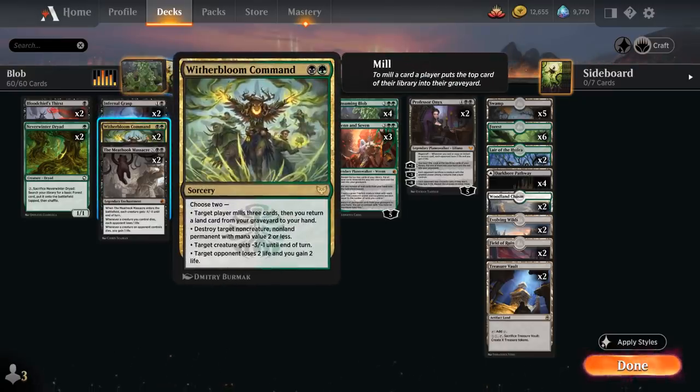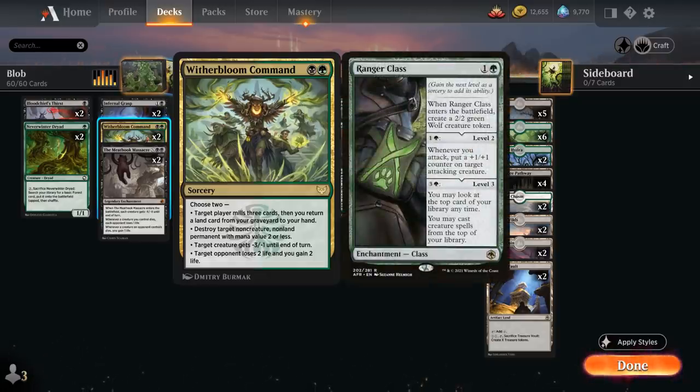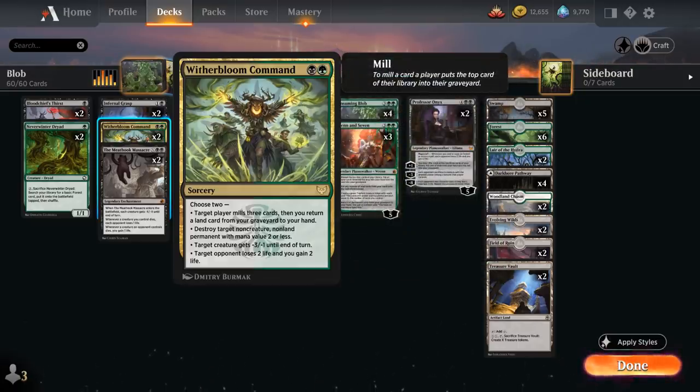We have 2 copies of Witherbloom Command, a sorcery letting us choose 2 modes: mill ourselves for 3 and return a land from our graveyard to hand; destroy a target non-creature non-land permanent with mana value 2 or less (useful for class enchantments like Ranger's Class); give a creature -3/-1 until end of turn; or drain the opponent for 2. We're typically going to choose the first mode as that will enable our Consuming Blob.